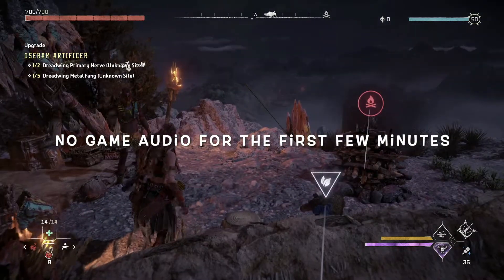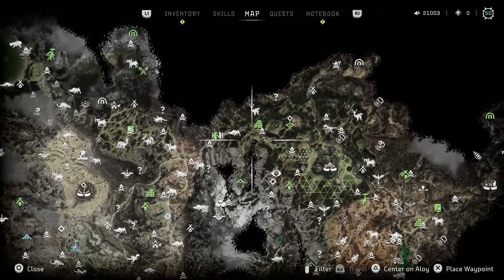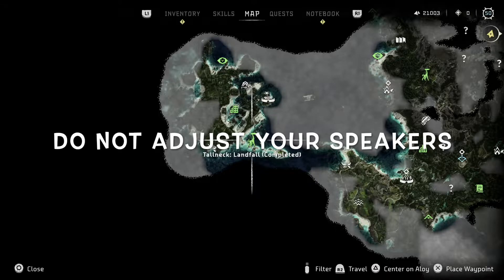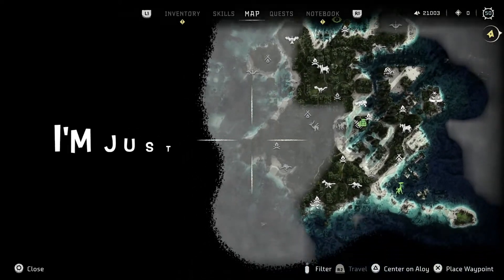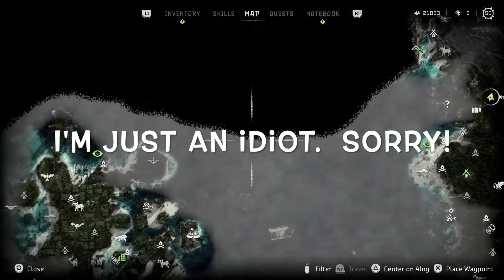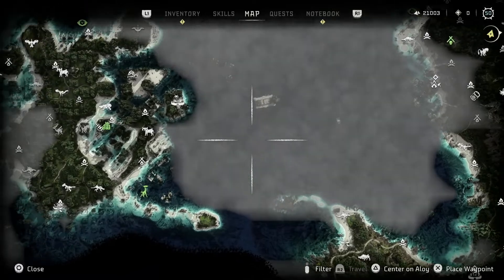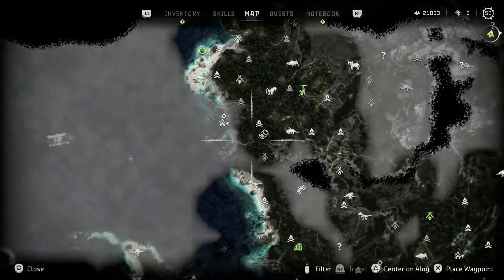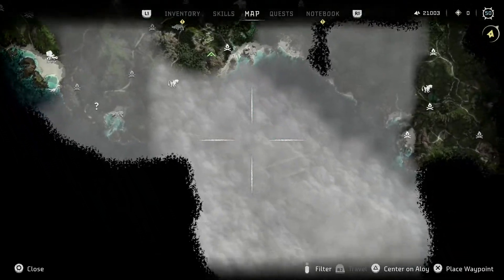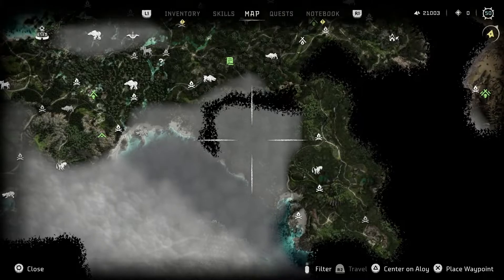Hey there everybody. Welcome back to Horizon Forbidden West. I have done quite a bit of running around off camera again. I went ahead and got the tall neck for this area which unclouded all of this. Interestingly, I don't know if we're going to end up in this area at some point or if this is mostly meant to be water. I also found and explored the last cauldron. I wonder if there might be another tall neck down there to find.